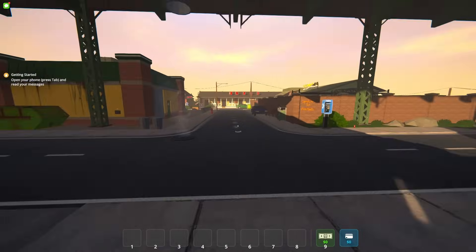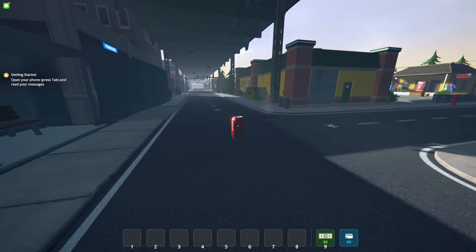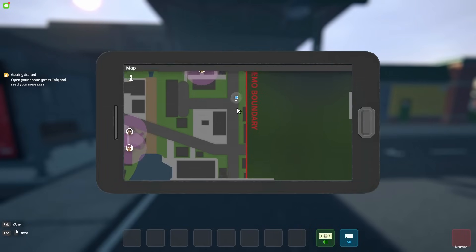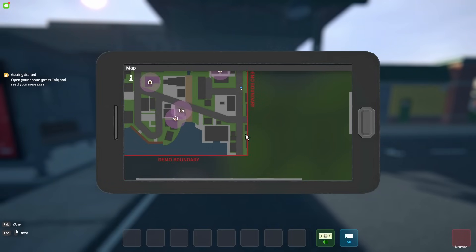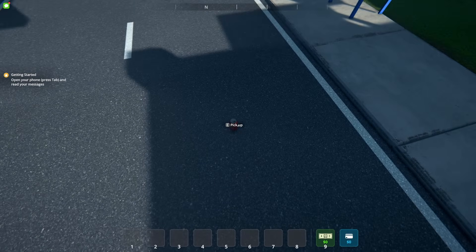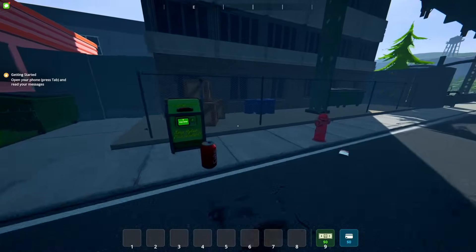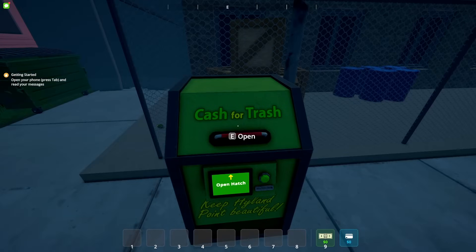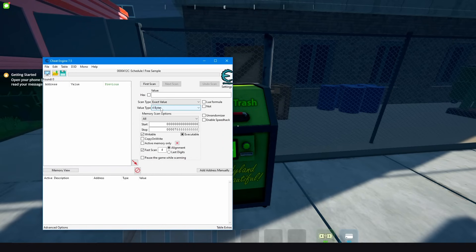Launch the game. First, you need to collect some cans — for example this one. Then go to the trash can and open it up by pressing the M key. Go all the way down and pick up the can. Now before putting the can into the trash can, go to Cheat Engine, press on this icon, select the game, and press open. Now change the value type to float.